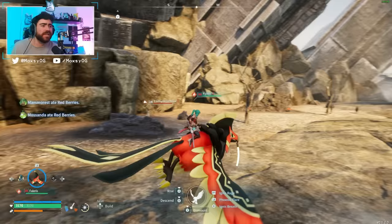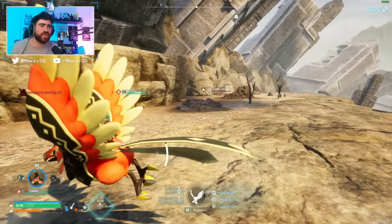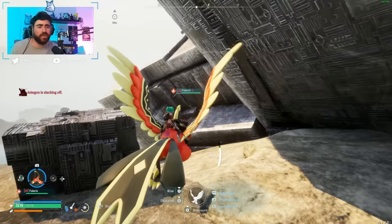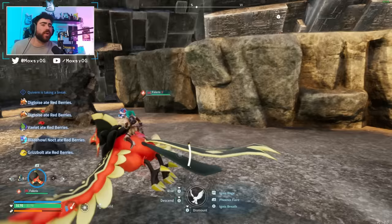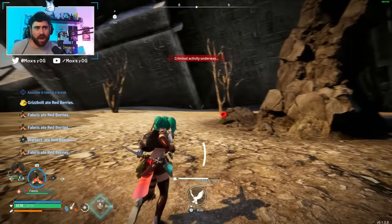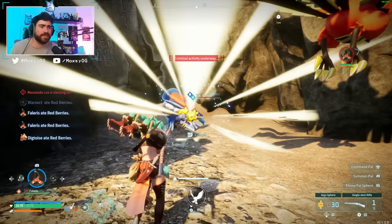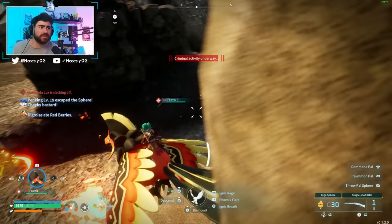You'll also see these infantry guys — this is a protected sanctuary zone, meaning if they see you trying to capture one of these pals, they are going to chase after you. You get a wanted meter, and you can just wait until it goes away. I actually found that throwing a pal sphere at the guys trying to kill you made the wanted meter go away — not sure if that's a bug. You do not want to try catching pals in front of them. For example, this Penking — there's no officer around me, so if I throw a sphere at it, I won't get in trouble.